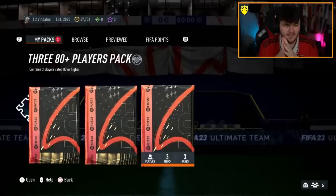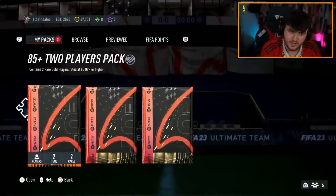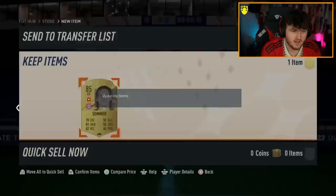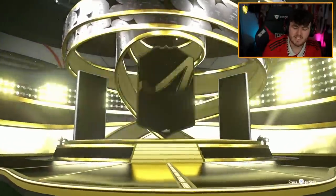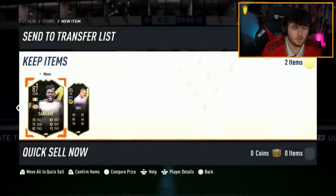We need a Foot Birthday in one of these packs. Could this be it? Jan Sommer — it's a sign, it's a beautiful summer's day. Please give us a Foot Birthday in one of these packs. Not a good start. Sangare — 87-rated in-form. That's some good fodder. Double in-form pack, bit weird, but we'll take it.